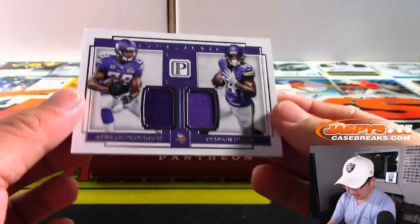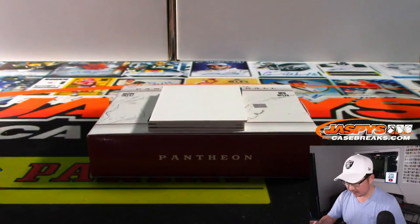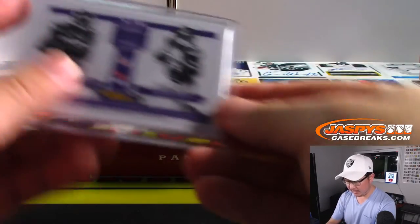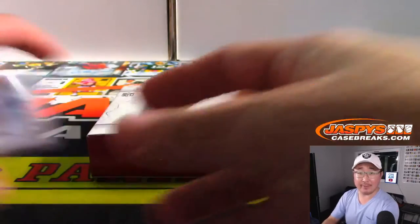Got a dual relic here — Adrian Peterson and Stefon Diggs, 18 out of 25. That goes to number eight, Evan with eight.